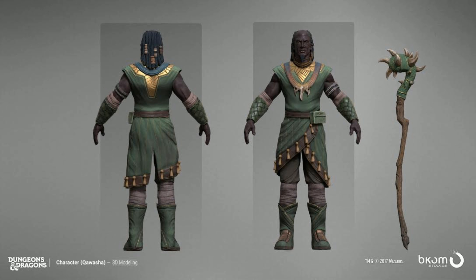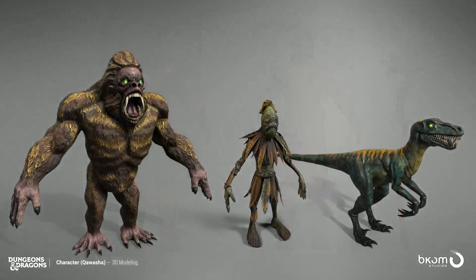I think he's a native from Chult as well in his background. Kawasha can transform, as a good Druid, into different animals. As you guys can see on the left of the screen, there's a Gur'alyon — so he can transform into a Gur'alyon gorilla. He can also transform into a Velociraptor.